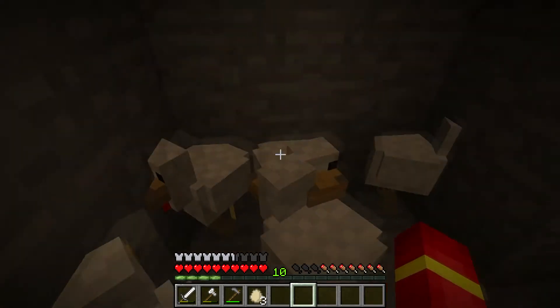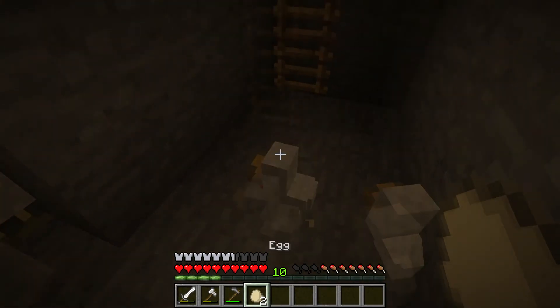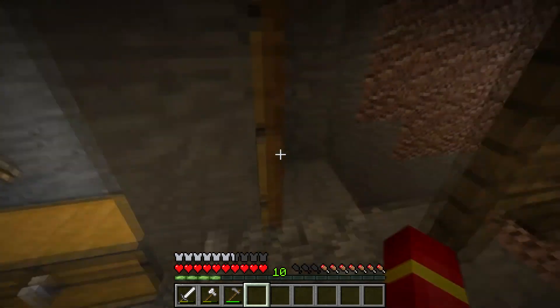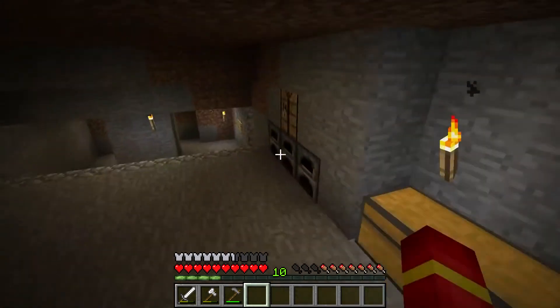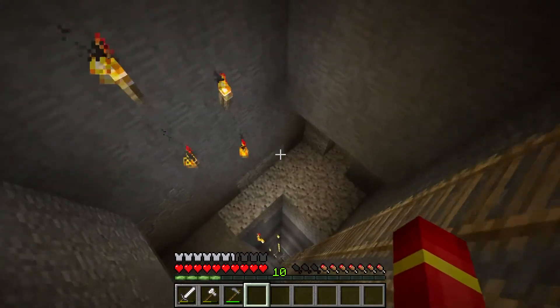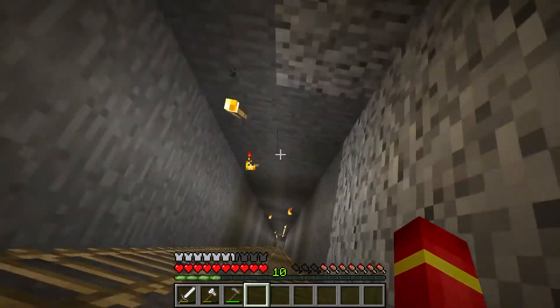Now let's see what our chicken farm is doing. As you can see we've got a lot more chickens. We've got a lot more chickens now - we can soon start killing them. And like I said, I've created a part where we can strip mine, so we can just press shift and stop at any level and start strip mining.